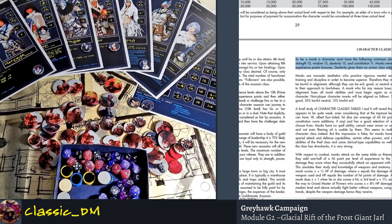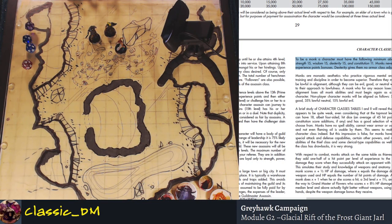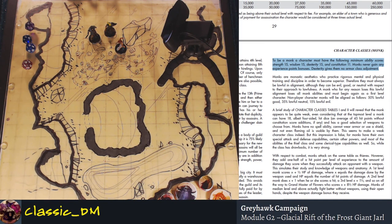To be a Monk, a character must have the following minimum ability scores: Strength 15, Wisdom 15, Dexterity 15, Constitution 11. Monks never gain any experience point bonuses — unlike other classes throughout the Player's Handbook, where having certain high stats gives you a bonus to experience. That's something in the first edition that I never use; it's up to you whether you want to use it.